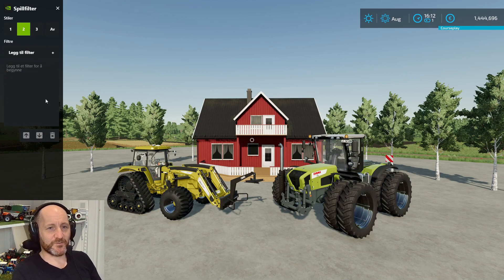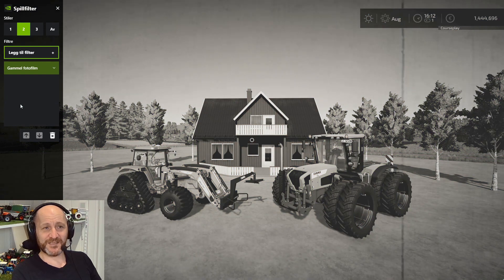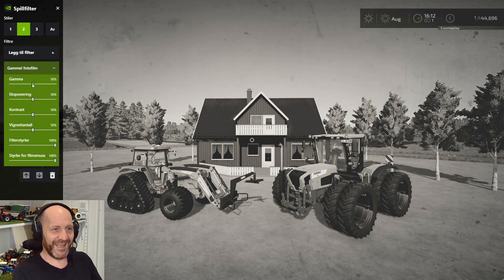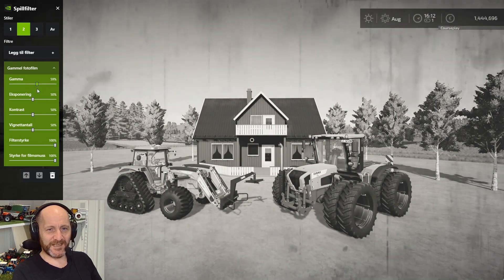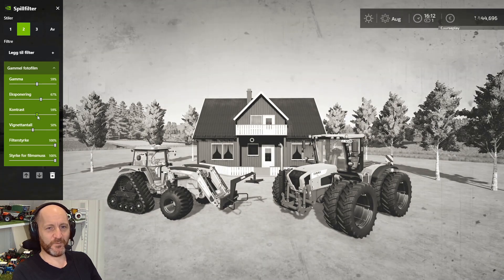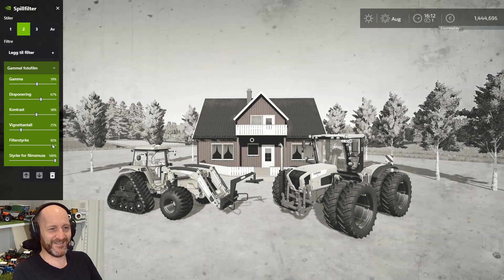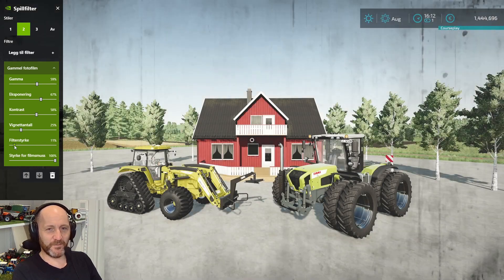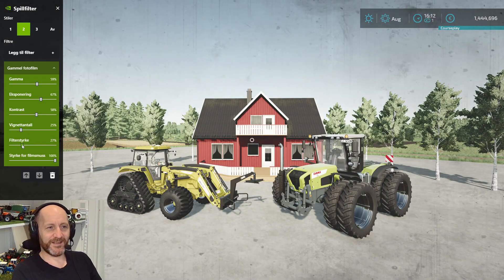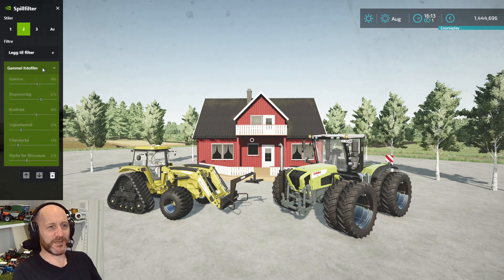Let's start from scratch on filter number two. You have some really cool ones — old photo film, which makes it look like this, which is pretty cool. And then you can adjust it — brightness, exposure, contrast — if you want to do an old vintage series you can do it like so. Oh, even the colors. That's cool.